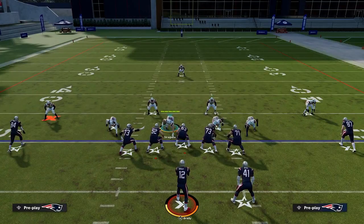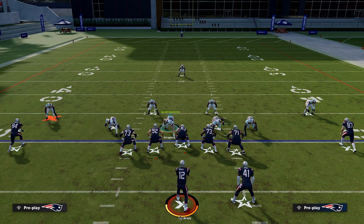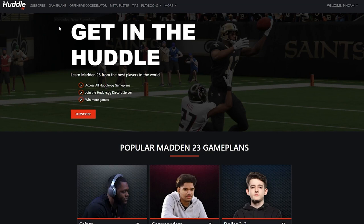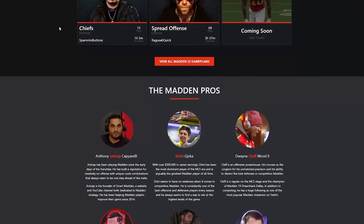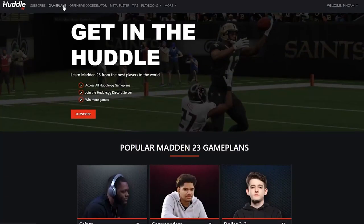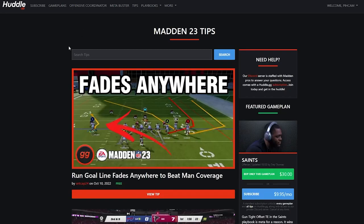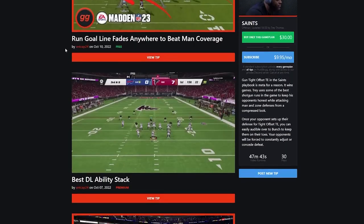As you can see, these Cover 3 Seam defenses really give you the potential to stop certain route combinations. With any defense in the game, they're not going to work against everything — not against every formation or every route combination. But if you know when to use these, you can get crucial stops and really frustrate your opponent throughout the game. If you've made it to the end of this video, odds are you're serious about becoming a better Madden player, and we're here to help. On our website at huddle.gg, $9.95 a month unlocks all of our full game plans created by some of the best Madden players in the world. You'll also have access to our private Discord where Madden pros will answer your questions and help take your game to the next level.